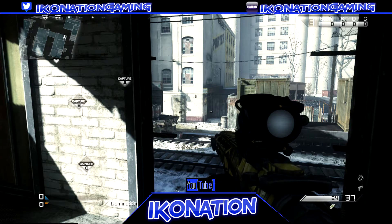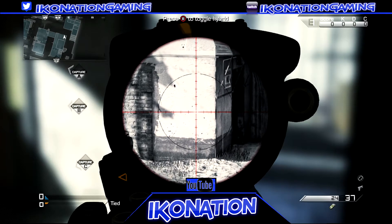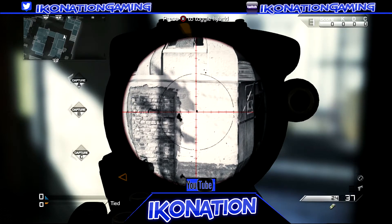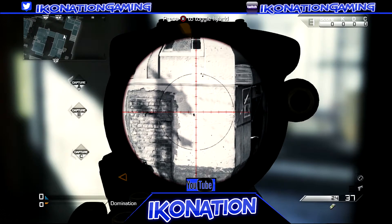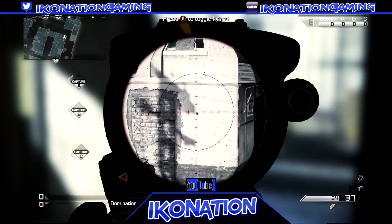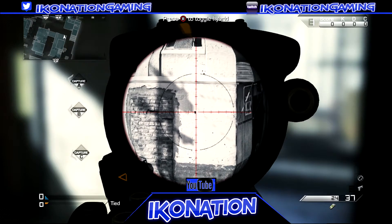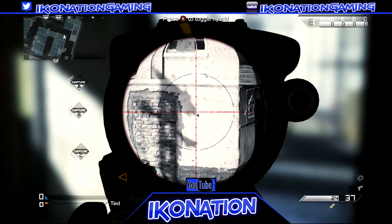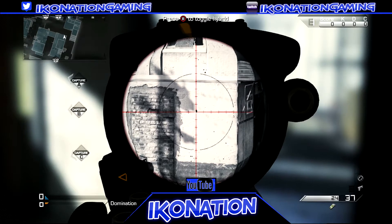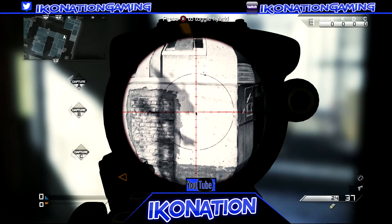I'm going to give you guys a tip for aiming better while you're aiming down sight. Right now, as you can see, I'm looking at this bullet hole and my sight is constantly moving around — it goes up and to the right, back down, up and to the left. So if I was pre-aiming a corner and somebody walked around it, I'd have to flinch and move to get back on target. I'm constantly readjusting, constantly hitting my left or right stick.